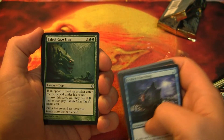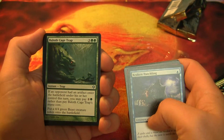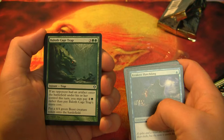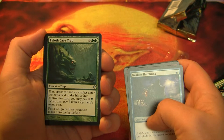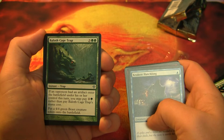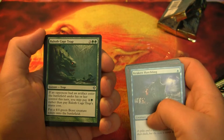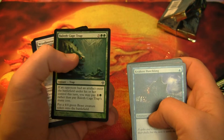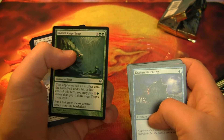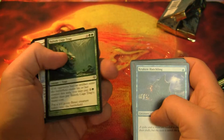Baloth Cage Trap — I'll read off the uncommons here. 5-drop: if an opponent has an artifact enter the battlefield under his or her control this turn, you may pay 1 and 1 green rather than pay Baloth Cage Trap's mana cost. And it's an instant — put a 4/4 green beast creature token onto the battlefield. So this is great if they're casting an artifact creature with haste, but otherwise it's a pretty esoteric situation that you'd be able to use that appropriately in.